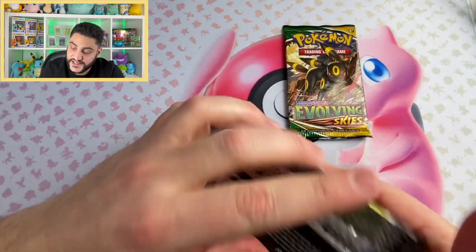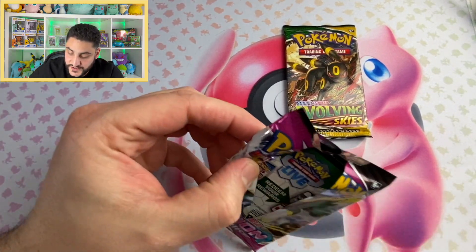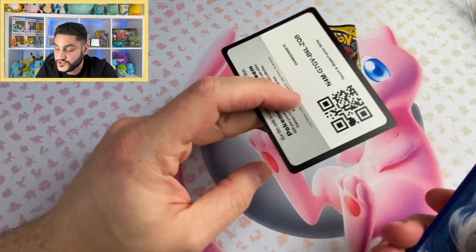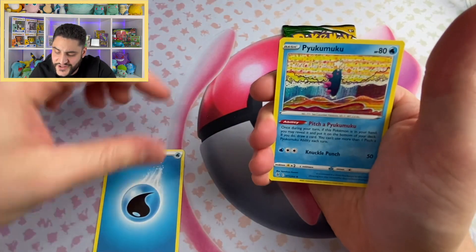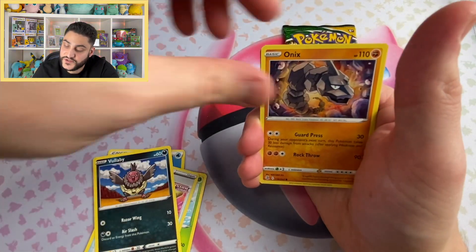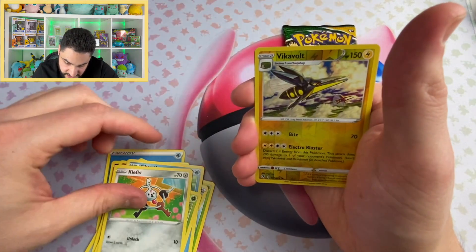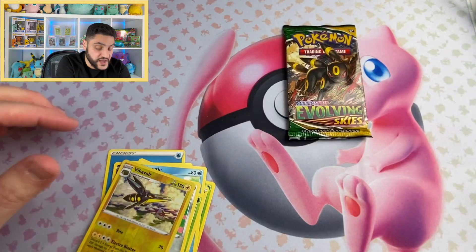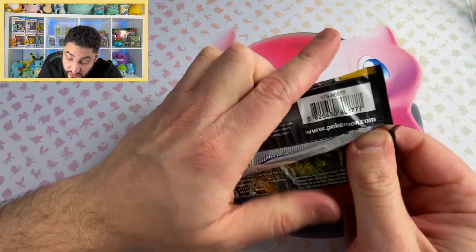Fusion Strike and Evolving Skies — here we go, our second-to-last pack. If I'm being honest, I prefer getting the Espeon because I'm trying to finish the whole Eevee Evolutions alternate art collection. I've got pretty much all of them except the Sylveon V with the cupcake in her hand — I got the other Sylveon VMAX but I'm missing that one. Here we go — winner is Rillaboom VMAX! That's a hit, another hit — our third hit of the day. They're still hitting, even if they're not the super rare cards.